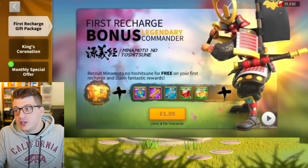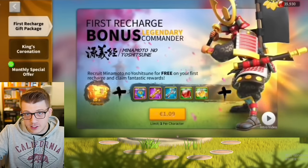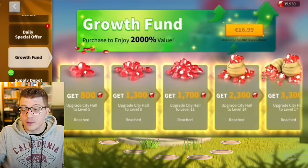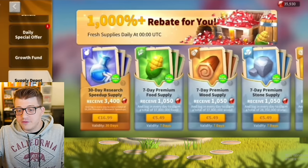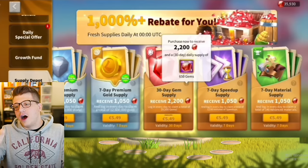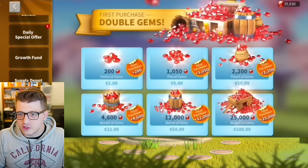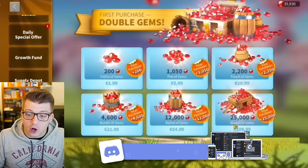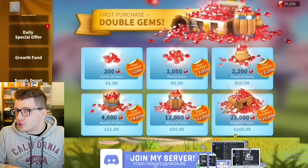He's showing us that he doesn't have Minamoto, which means he's never made a purchase. He's never purchased the Growth Fund, never purchased any of the Supply Depots, 30-day gem supply — whatever. He even still has his limit 50% off on that 30-day gem supply from never buying it. We go over the special resource bundle and of course the double gems are all still intact for all of his shop items.